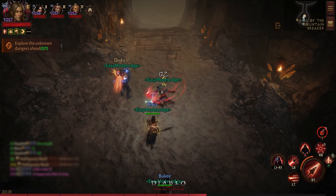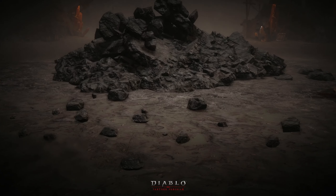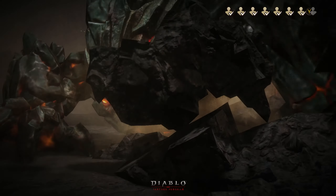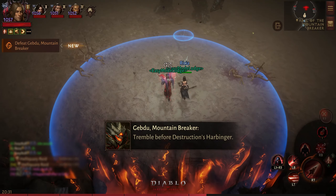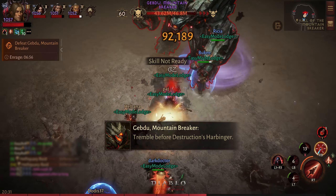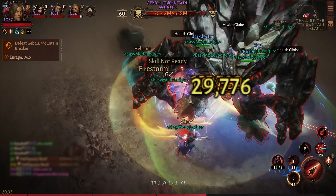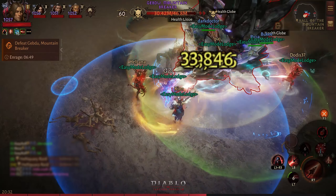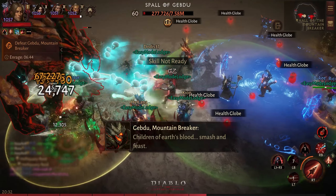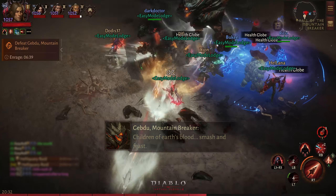There are a couple of reasons why we are so fast. First, we have Bookie, a monk who is giving us a lot of attack speed with his Sanctuary. And we have our Crusader who is giving us the banner to provide critical damage ability. You can see how much damage we're dealing with that attack speed and critical damage — insane.